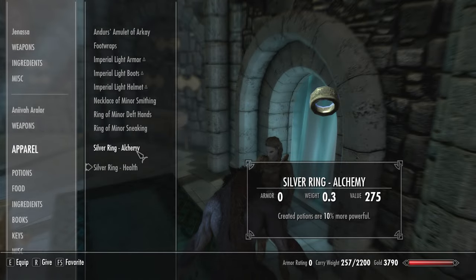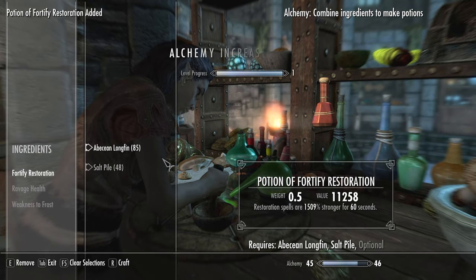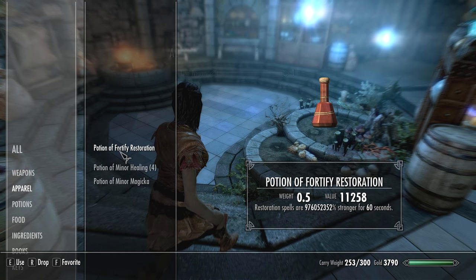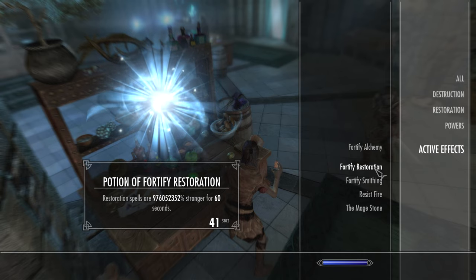This setup is nice because you can control the strength of your potions by varying the number of times you equip your enchantment. I recommend equipping it about 500 times before moving on to the next step. Return to human form, then create 6 potions of Fortify Restoration with your ingredients. Now drink the Restoration potions in order from weakest to strongest — the weaker potions will boost the strength of the stronger ones, resulting in a much more powerful Restoration buff.